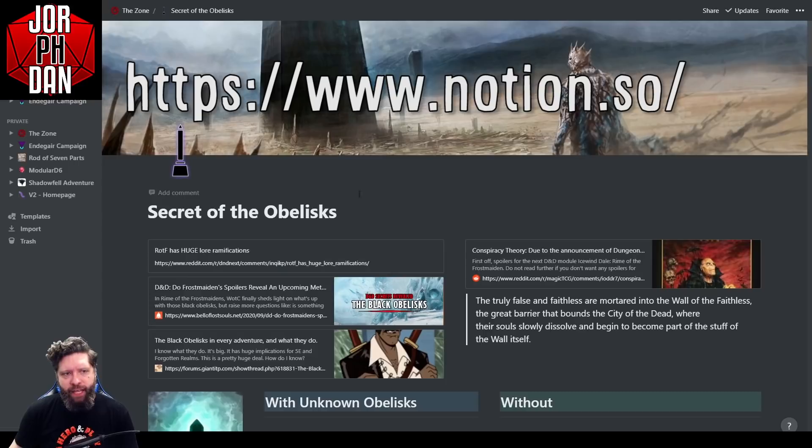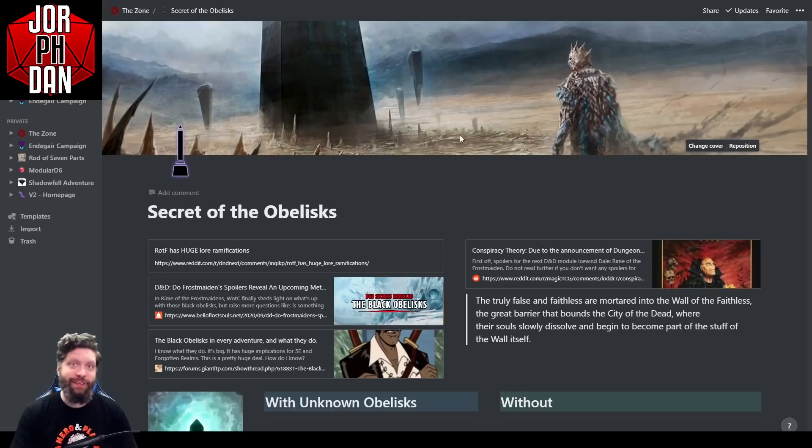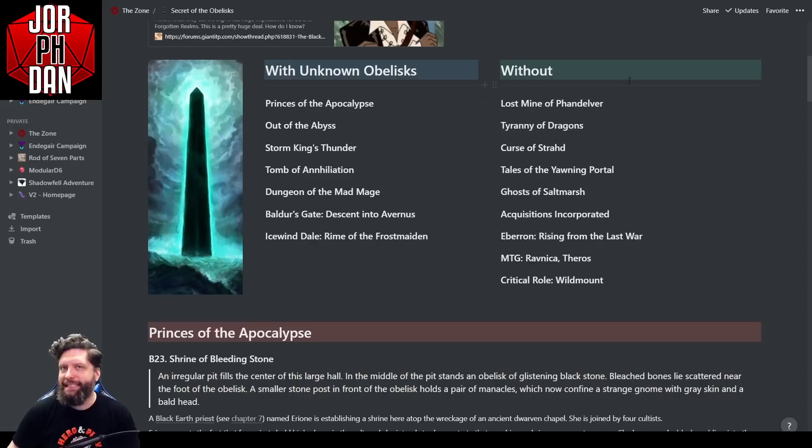So researching this, I use Notion to do my game organization. I started a 'Secrets of the Obelisks' page to put everything in one spot — copying over stuff from various sources including Reddit threads and forum discussions. Let's go to the 'With Unknown Obelisks' and 'Without Obelisks' sections. If somebody in the comments knows of an obelisk in one of the adventures I missed, that would be awesome.